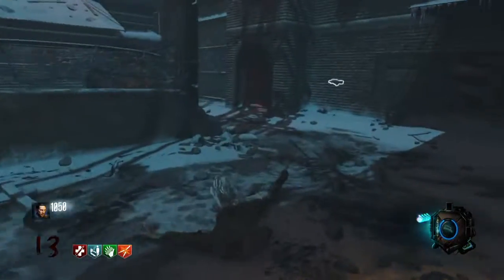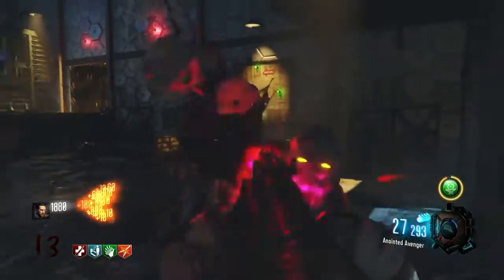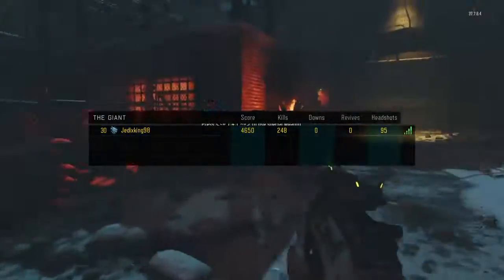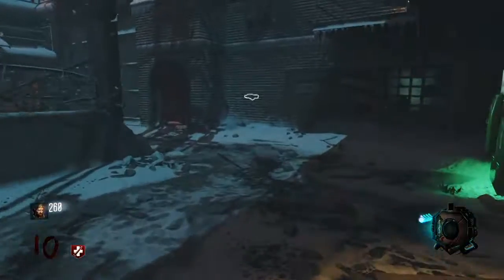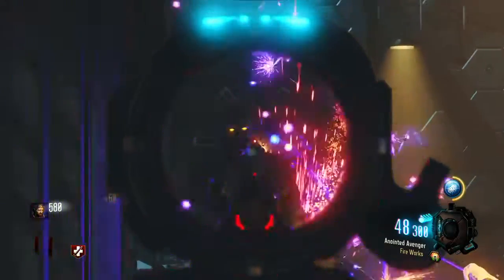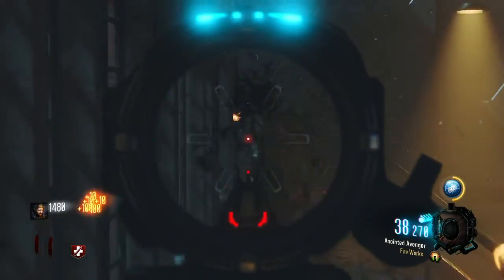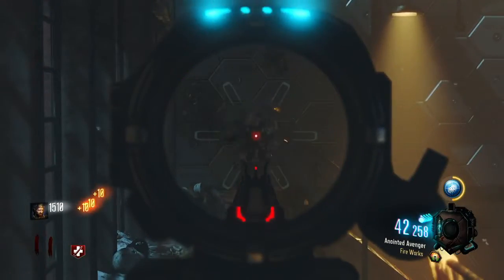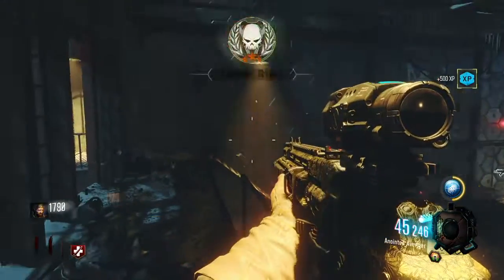The next one is Arsenal Accelerator, active for 10 minutes, and it allows you to charge your special weapon faster. The Annihilator normally takes 50 kills to charge, but with Arsenal Accelerator it only takes 38 kills. The next one is Lucky Crit, active for one round, which makes your alternate ammo types activate faster or with better probability. I haven't noticed much of a difference with this one, so I don't recommend it — it seems like a waste and is not one of my favorites.